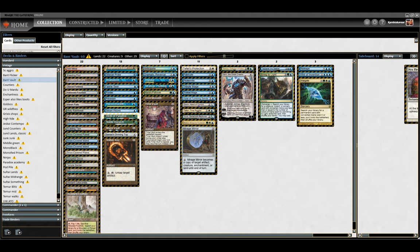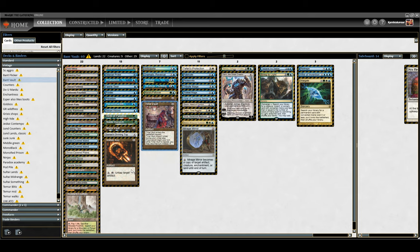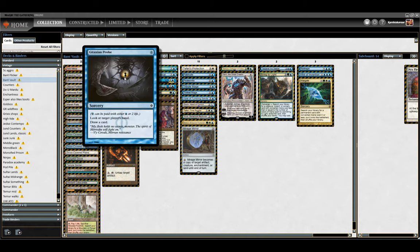Among the things that we do, we have basically a whole bunch of card selection and cantrips, because we want to find our pieces as quickly as possible. And we've got a very light smattering of the unpointed tutors — basically whatever we could get. So we've got stuff like Enlightened Tutor, which is a point. It's probably one of the best tutors in the deck, honestly. It finds Time Vault, it finds untap-Time-Vault shenanigans. It finds lots of stuff. If we need mana, it can find Mana Vault. If we need sideboard cards, which I'll get to later, you can find sideboard cards with it.